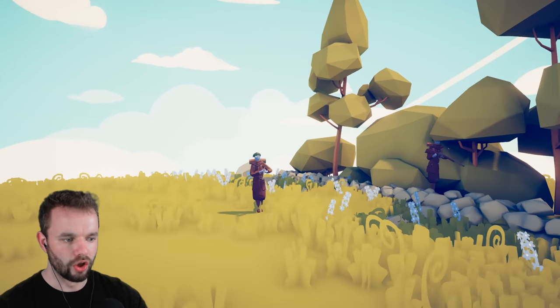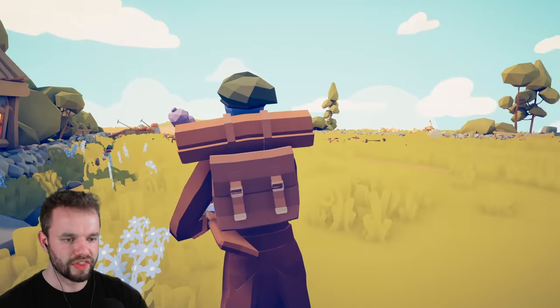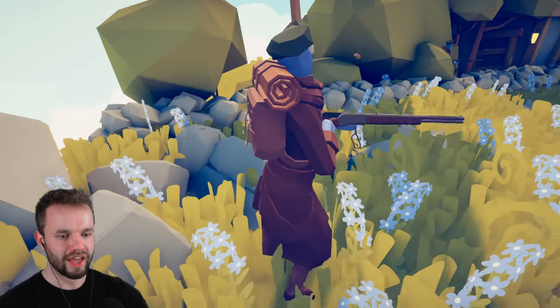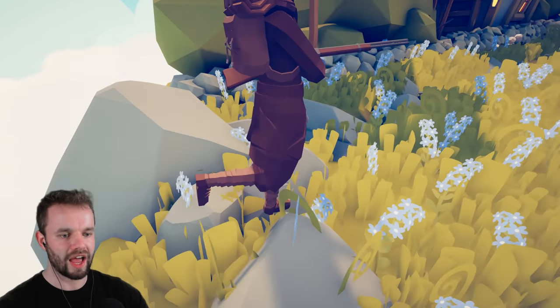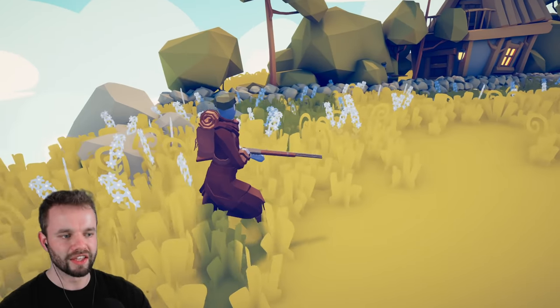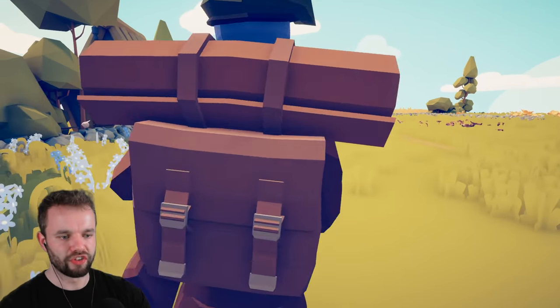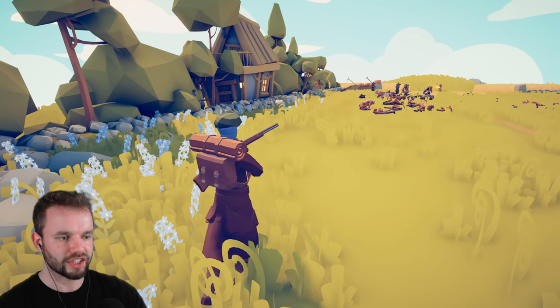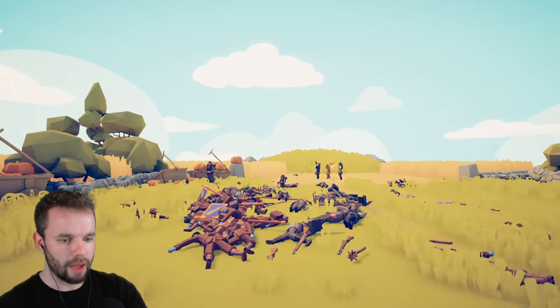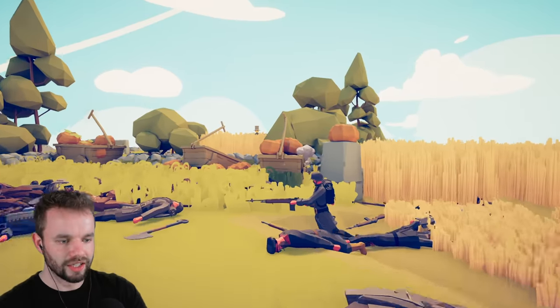It looks like the Brits are on their last legs. But fortunately for them, they do have some elite Scots Guard snipers back here, and these guys are going to be the last line of defense. But rather than being taken captive by the Germans, I have a feeling this fella right here is going to first take his own life. Actually, I tell a lie — these two snipers at the back of the map are going to single-handedly win this for them.